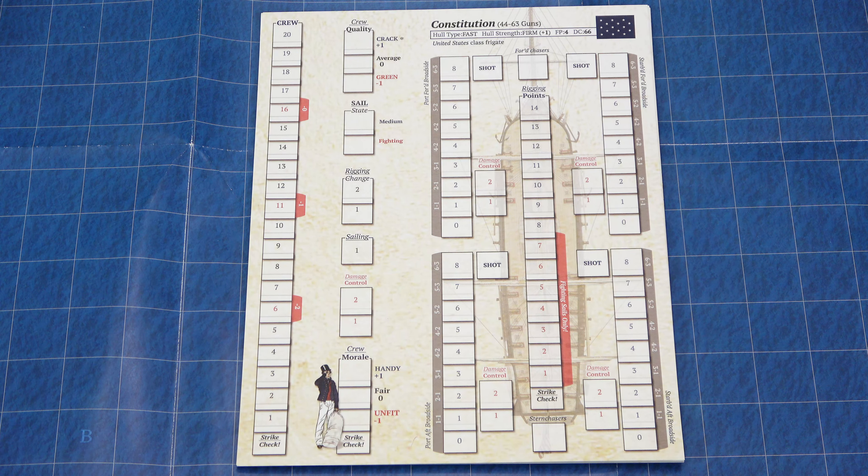Now we'll take a look at the Ship Status Sheets. This is for the United States Ship Constitution. At the top it has the name, and next to that, the number of guns. Below that, it tells you the Hull Type is fast, Hull Strength is firm giving you a plus 1, Fire Power is 4, and Damage Capacity is 66 — basically the number of hits you can take before being destroyed. Along the left-hand side, we have Crew Points, Crew Quality, Sail State, Rigging Change, Sailing, Damage Control, and Crew Morale. On the right-hand side, we have Broadside Tracks for both Port and Starboard, Fore and Aft, Forward Chasers, Stern Chasers, Damage Control, the type of shot you're going to be using, as well as your Rigging Points.